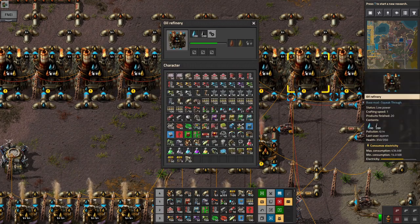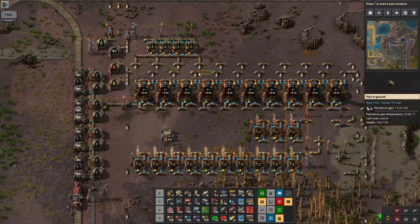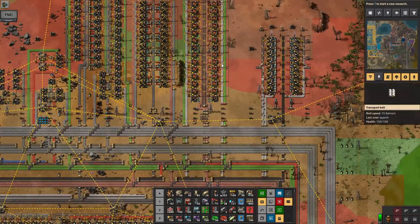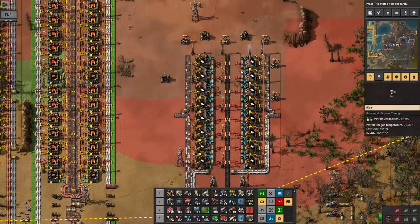What are you guys complaining about? Probably lack of power — yeah, lack of power, that's not helping things. But if we look at our plastic production, we've made enough now that it's starting to back up and these things are outputting at a reasonable rate.